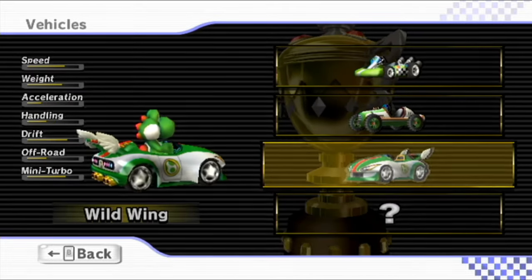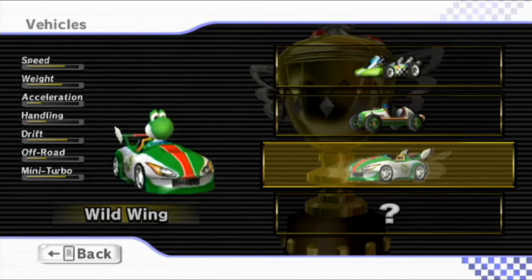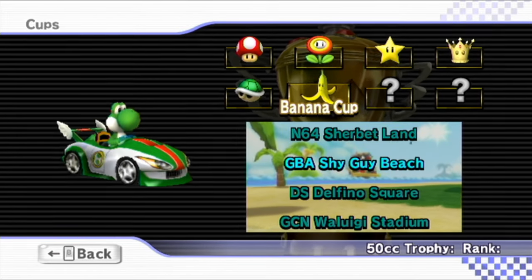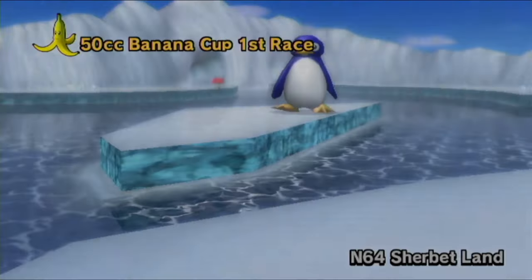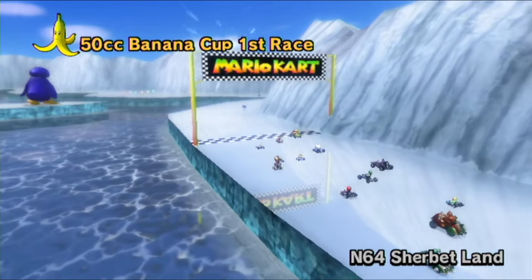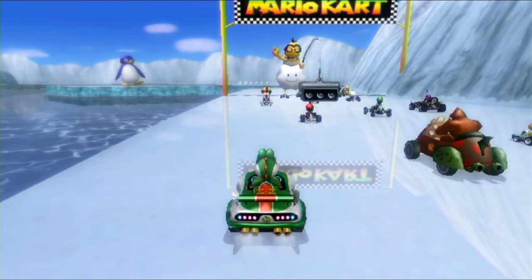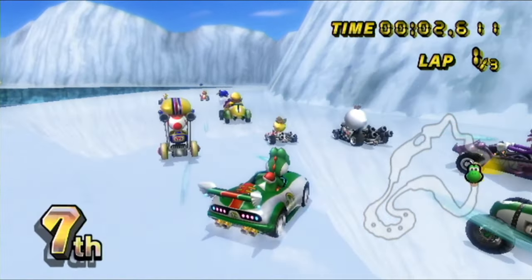We still don't have the other kart unlocked, so I can choose between the Wild Wing or the Classic Dragster, both of which we've played previously. I like the Wild Wing — it just looks cool. We'll keep with manual. The Banana Cup has Sherbertland, Shy Guy Beach, Delfino Square, and Waluigi Stadium. Our first track is Sherbertland — I always want to call it Sherbert — but this is from Mario Kart 64. Lots of penguins waddling around here, making it a little risky. And there's always a big something in the middle of the track — we have a giant egg, a giant Koopa shell.